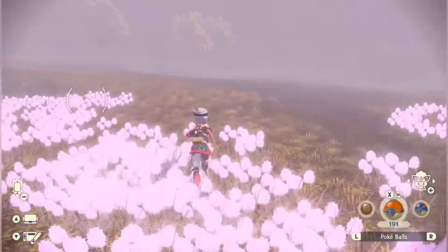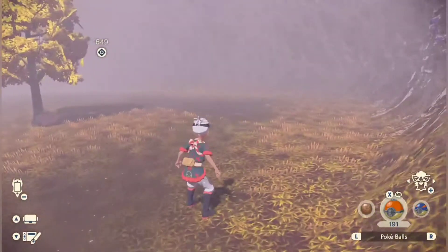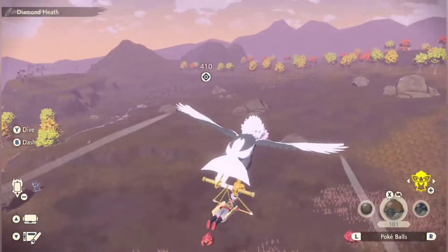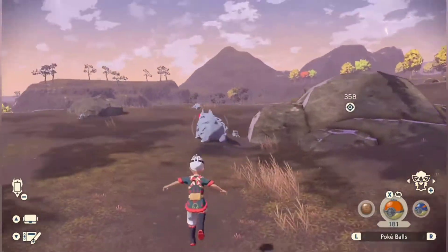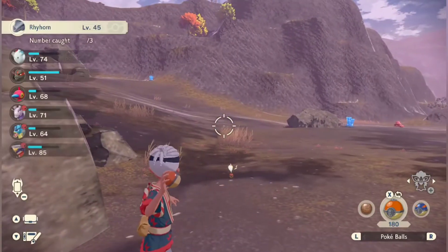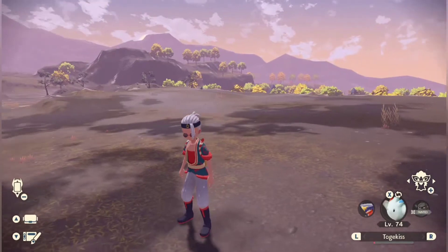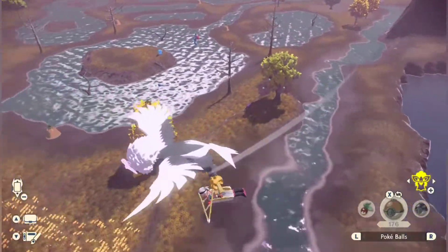I'll show you guys that here in just a second. For this next one you won't be able to do it until you unlock the flying capabilities. Basically find your target, quickly dismount, and throw your Pokéball before it aggroes. Get behind it just in case it tries to run away. Works very well, takes a little bit of practice to master the maneuvering capabilities when you're flying.